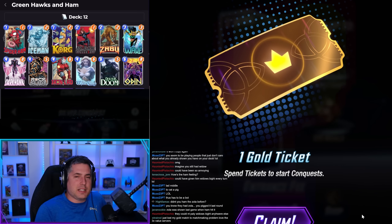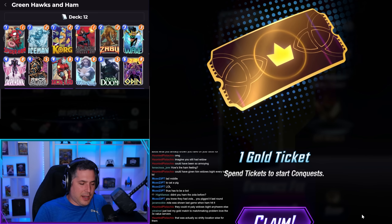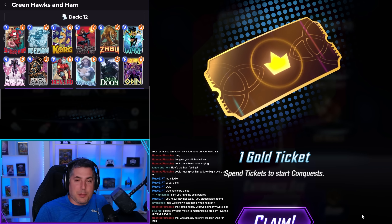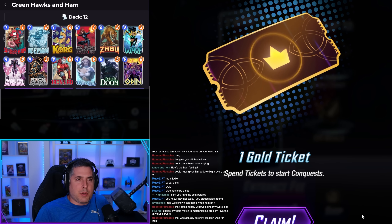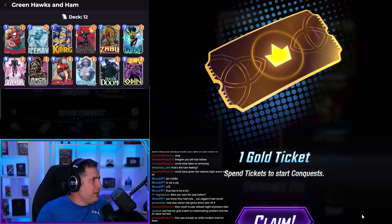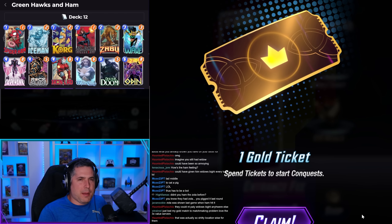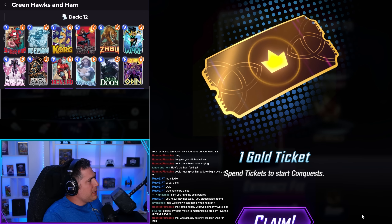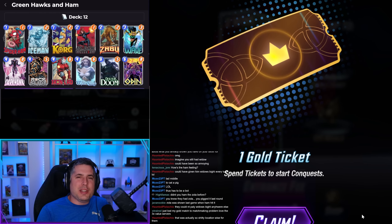Spider-Ham's been good — I think Spider-Ham is pretty cool, it's good. It really punishes these greedy lists, and I like the idea especially in conquest of knowing: are they playing Death? Then we gotta play that Spider-Ham out early. Or play it on turn five to disrupt their Heimdall or whatever it is. I think there's some strategic placement with it, and it works really well with Wave. Naturally this Green Hawks and Ham list I'm gonna refine a little bit, but I think it's pretty good. Iron Lad was a pretty decent performer as well. Thanks for watching, really appreciate it — we'll see you in the next Marvel Snap video.